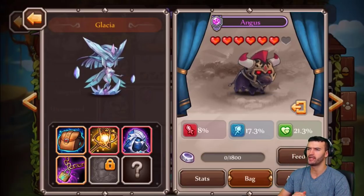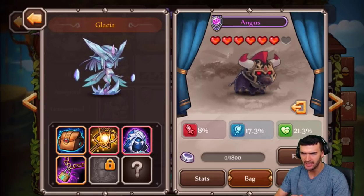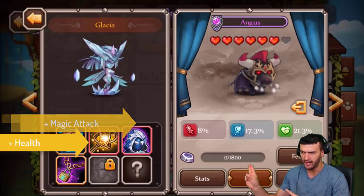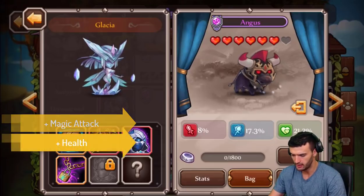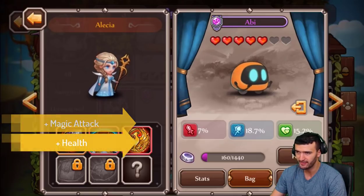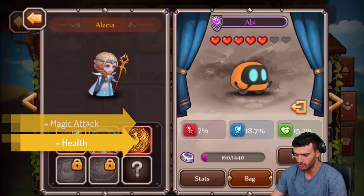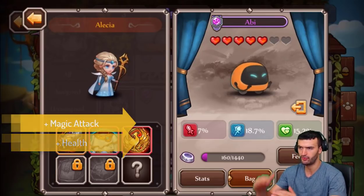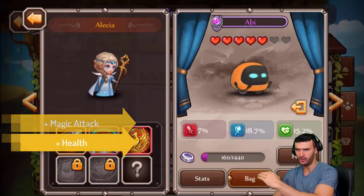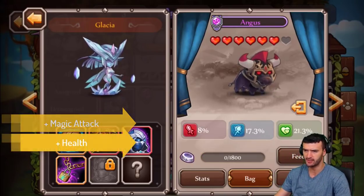The next pet we're going to talk about is Angus the bull — the raging bull. Angus is a lot similar to Abby in what it helps out. As you can see, it helps out your magic and health. He's at six stars and Abby's only five stars — Abby has more magic attack at five stars than Angus does at six stars, but less health. So more health for Angus, less magic attack.